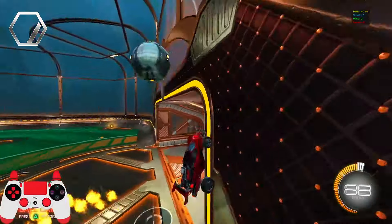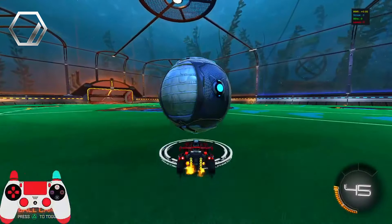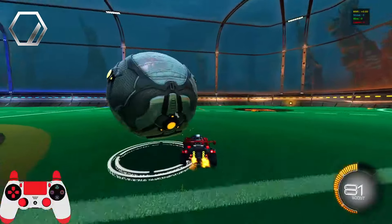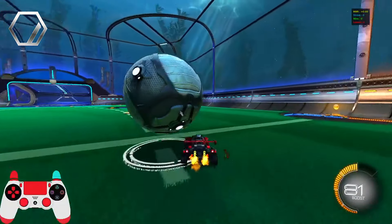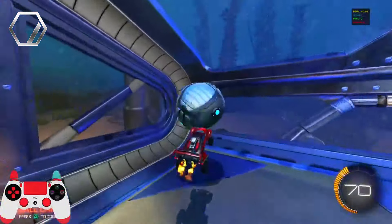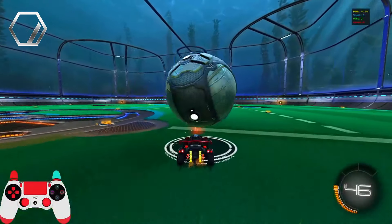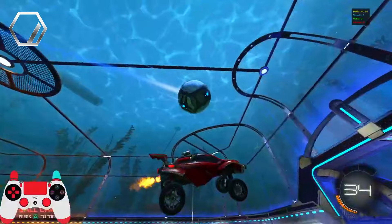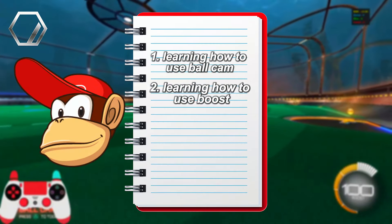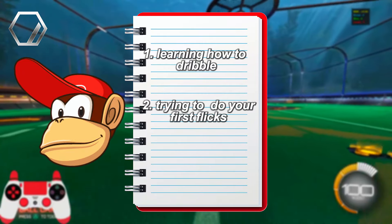This will also help with ball cam, because as I said you need ball cam off when you're dribbling. Getting used to having ball cam off while dribbling and flicking will definitely help with that, and it'll also help with how you manage and use your boost when dribbling and flicking. So for bronze it's ball cam and boost, and for silver it's learning how to dribble and trying to do your first flicks.